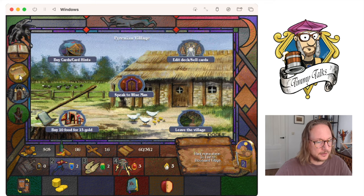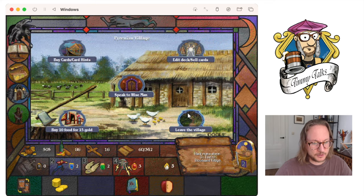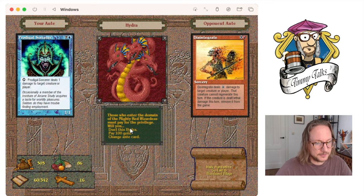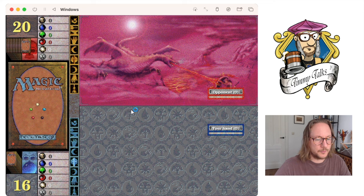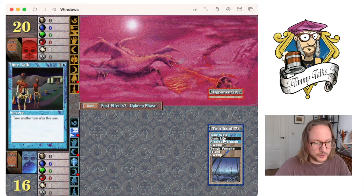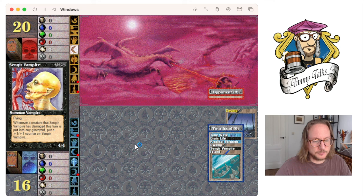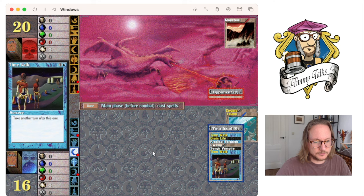I thought I was in the village — am I going crazy? Maybe the game is going a little bit crazy. I've got Time Walk, Drain Life, a Swamp, a Vampire, an Island, and a Swamp. Go for Swamp and pass turn. We'll just wait and see. Wow, double Time Walk. I'm going to use one Time Walk because I've got two anyway. Another Time Walk — let's play Tim and pass.